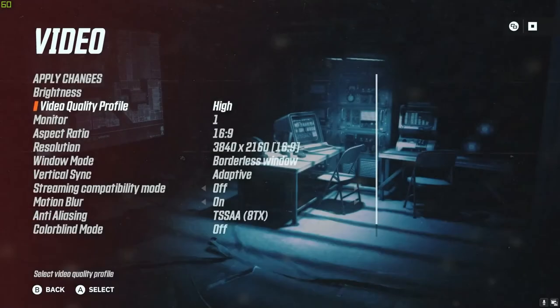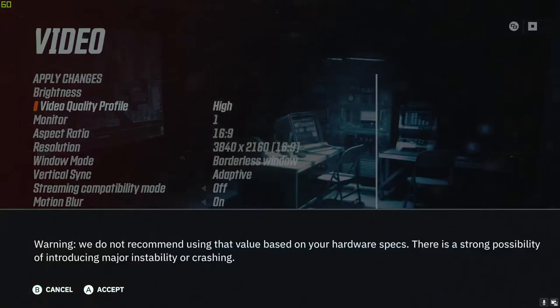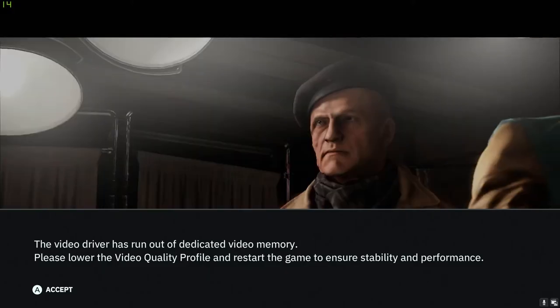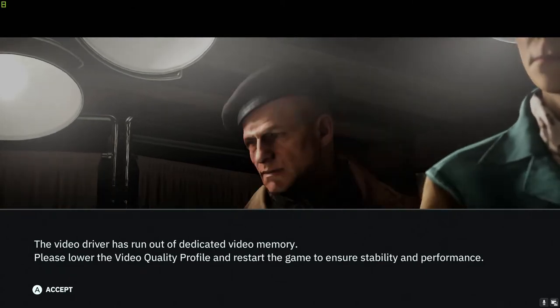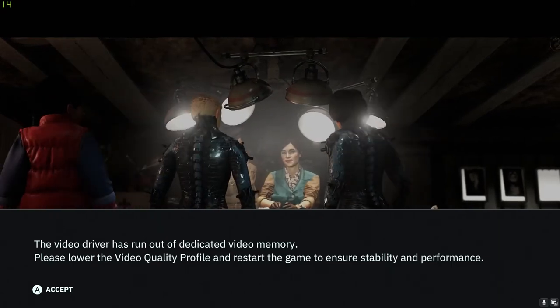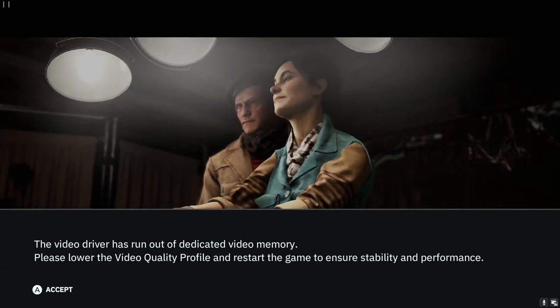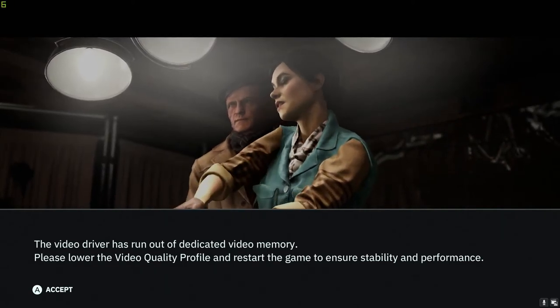Just for the hell of it, I'm going to keep it on 4K and try to run ultra settings. As you guys can see, even the cinematics — yeah, it's just unplayable. It's going between 15 and 3 frames per second. So I'm going to get out of here and change back the settings.